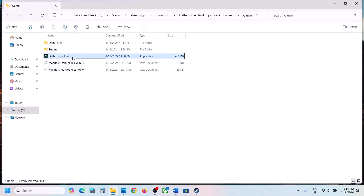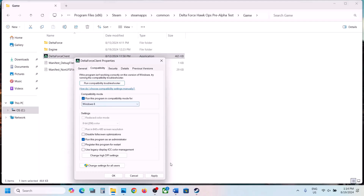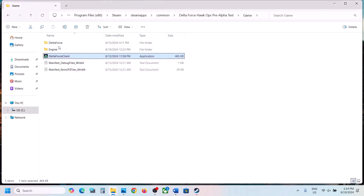If that does not work, make a right click again, select Properties, go to the Compatibility tab, and put a check on Run in Compatibility Mode — select Windows 8, hit Apply, click OK, and launch the game from Steam. If that does not work, select Windows 7, hit Apply, click OK, and launch the game. If still not working, put a check on Disable Full Screen Optimization, hit Apply, click OK, and launch the game and check.